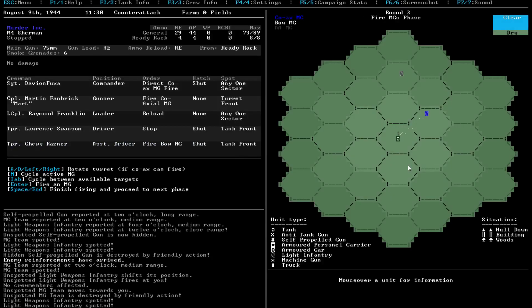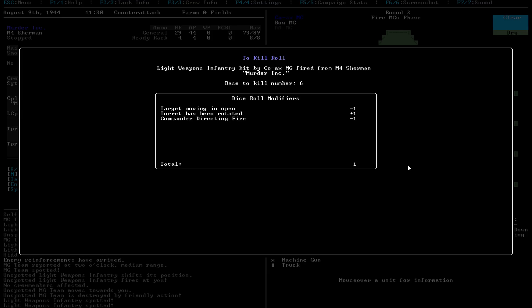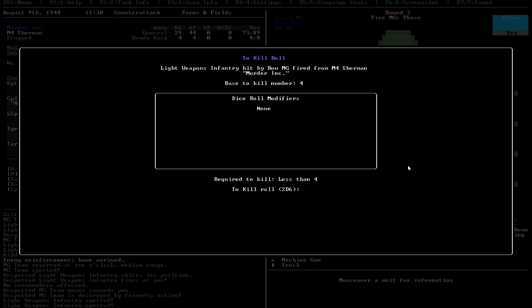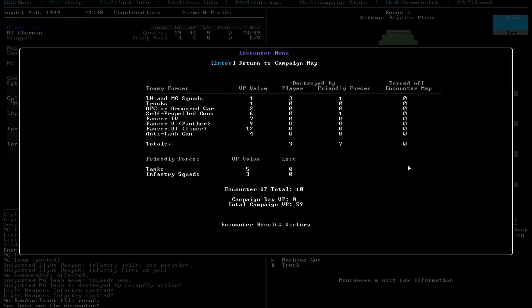We'll fire the coaxial machine gun at this guy, because basically I can turn it. Okay, we destroyed the light infantry right there. And we'll fire the other one at this guy. We actually killed some of the mobile machine guns - cool. So we got a bunch of kills right there. The friendly force got mostly kills this time, but we still got a couple kills this time as well, so at least we got to kill something this time around.